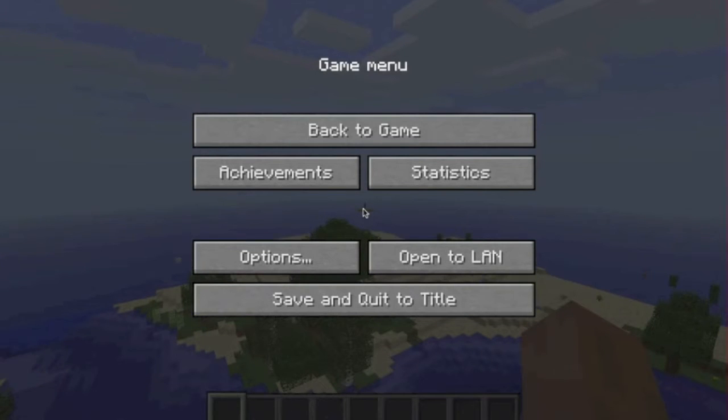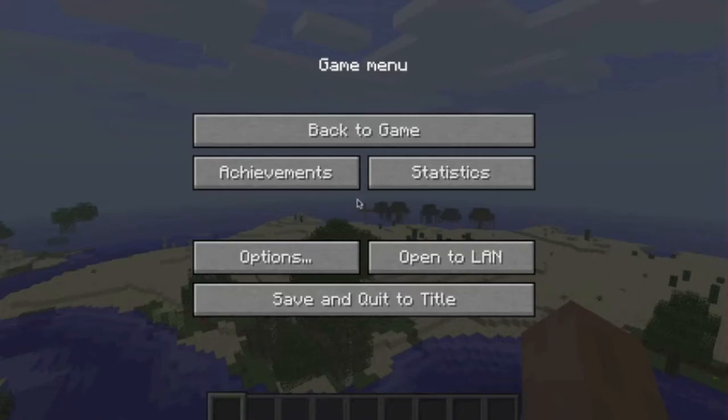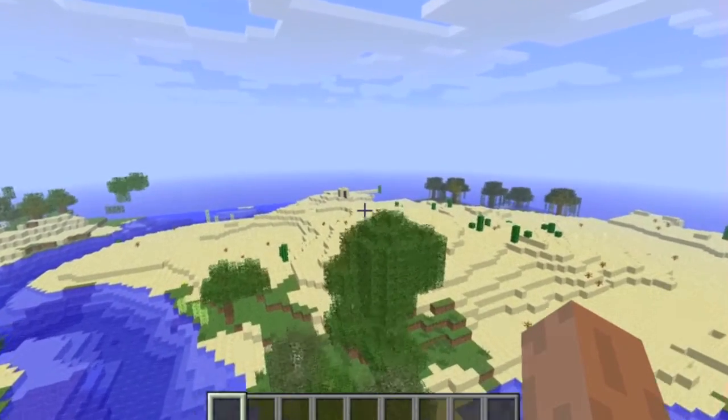Let it focus some more on world generating there. As you can see — that's an interesting desert with a few... that's an oasis! That's cool. And it looks like a temple over here.